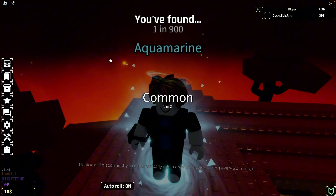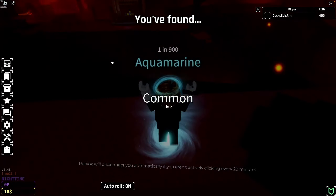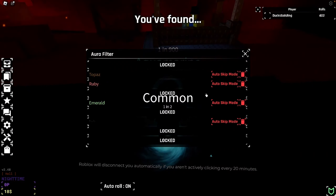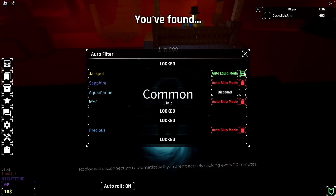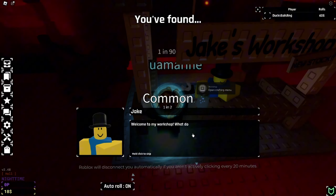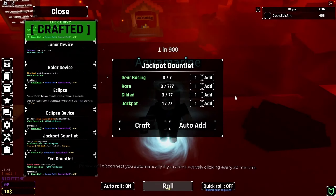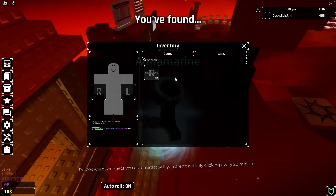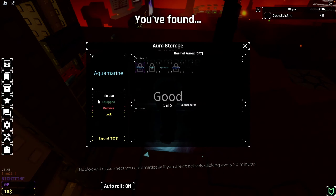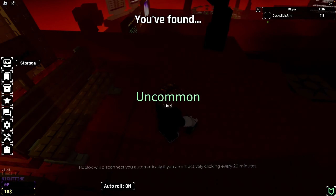We just got Aquamarine — we are getting the auras fast now. We're just gonna put the Jackpot in the crafting recipe because it doesn't have a cutscene and I don't really have any use for it. For Aquamarine, I don't really need it either, so we're gonna put them into the workshop. Jackpot Gauntlet — one out of 77 jackpots. There goes Aquamarine — now on auto delete.